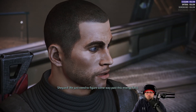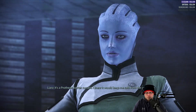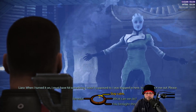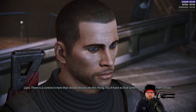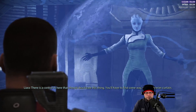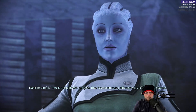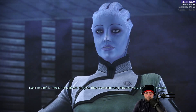We just need to figure some way past this energy field. It's a Prothean barrier curtain — I knew it would keep me safe from the Geth. We'll find some way to help you. There is a control in here that should deactivate this thing. The defenses cannot be shut off from the outside — I don't know how you'll get in here. Be careful. There was a Krogan with the Geth. They've been trying different ways to get past the barrier.